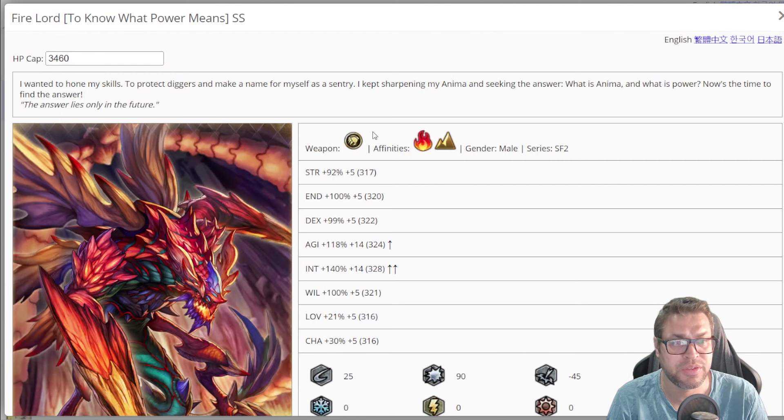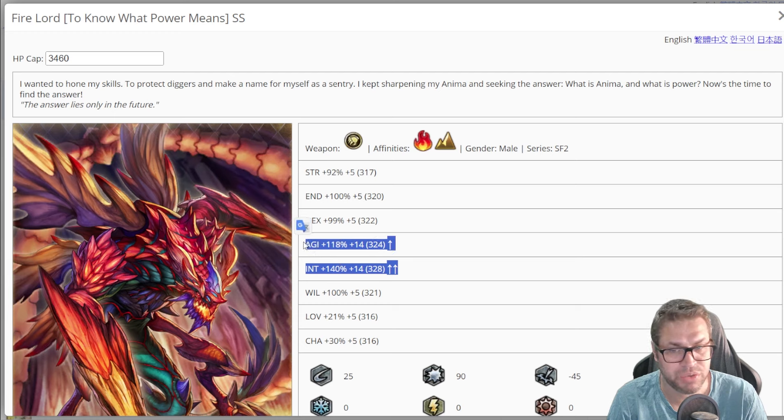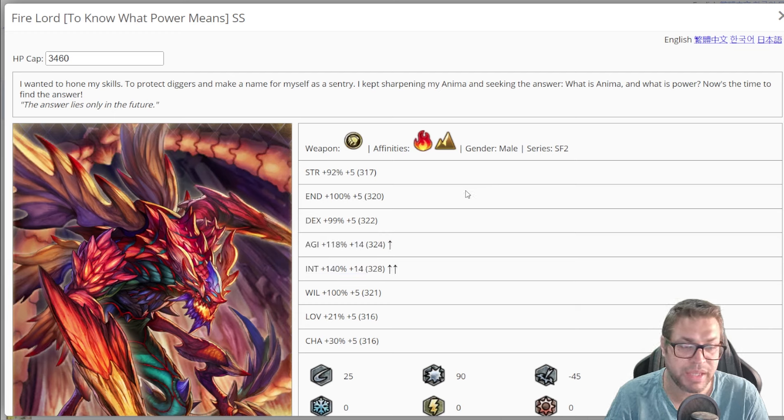Fire Lord is the name of the banner. He's a marts user with two different elements, he actually uses spells, has a specific weapon, and his stats are insane — not as insane as Misty but very good. He has 100 endurance, 100 will, 140 intelligence, which is very high, alongside 118% agility — very high intelligence to always land buffs and very high speed to attack before the enemy.